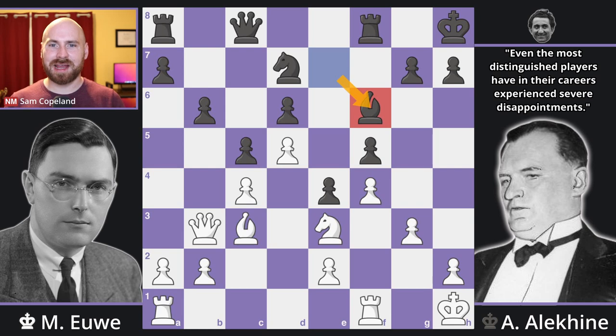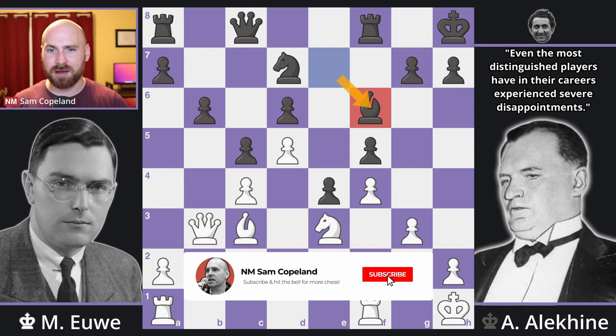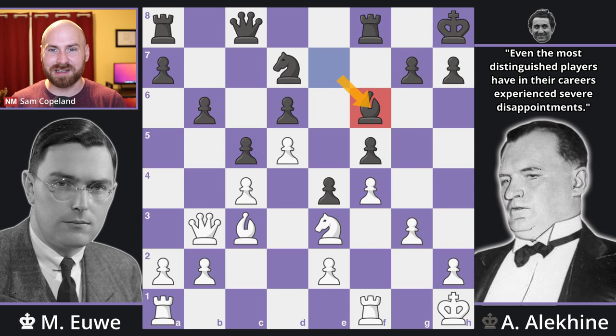In 1935, the reigning world chess champion Alexander Alekhine and Max Euwe contested an exciting match that features our number two best chess game of the entire decade. At the outset of the match, Alekhine was considered such a favorite that even though he lost, Euwe's record as champion has been somewhat undercut ever since. He's often considered a lesser champion — in my opinion, very wrongly — in light of his many great games, great writings about the game, and contributions off the board.